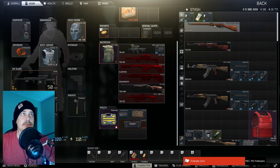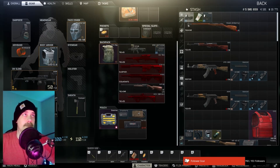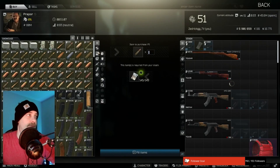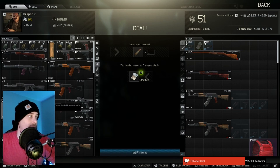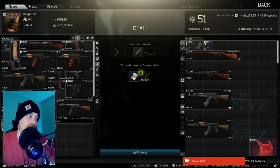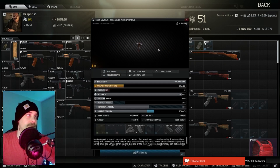The second one is the Mosin, which I run to try and get my sniper skill up early. You can also get that from Rapport Level 1. I just do the infantry because I like the iron sights on the infantry better than the carbine.